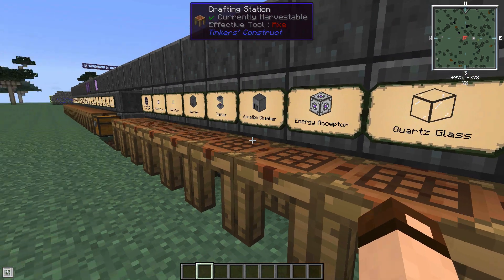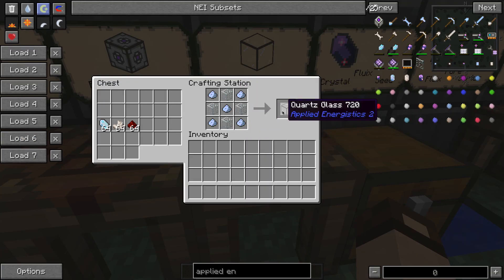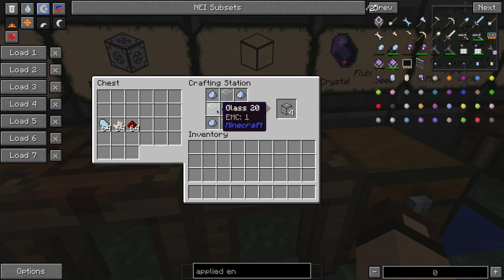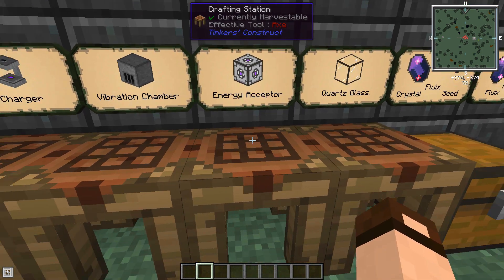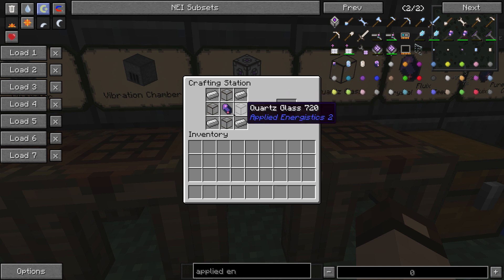Now let's get started on some machines. First, we'll make quartz glass, which uses Certus quartz or Nether quartz dust plus some glass to get quartz glass. The first thing you want to make is the energy acceptor. This converts other power systems — like RF or IC2 — into Applied Energistics power. It's not too expensive: fluix crystals, iron, and some quartz glass.